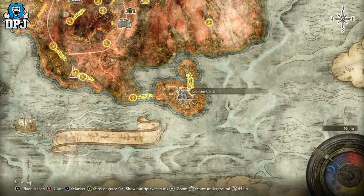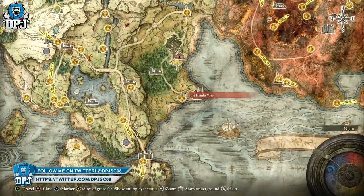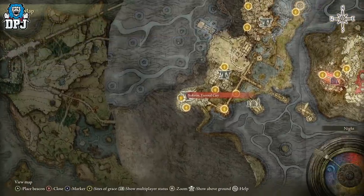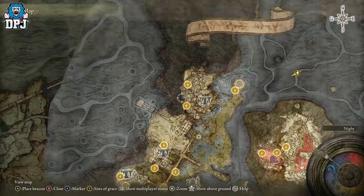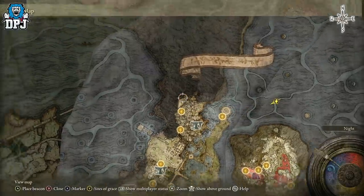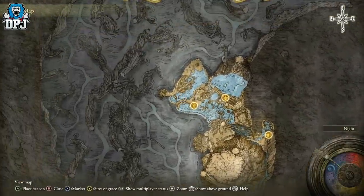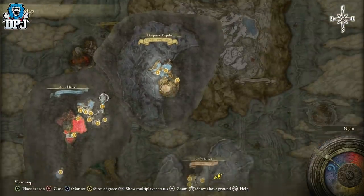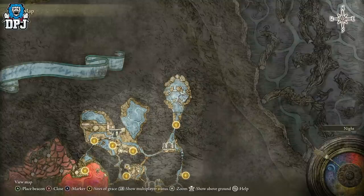That quest line starts at Redmane Castle - come here and kill Radahn, which opens up this well from Nokron City. You need to come here, make your way down to Nokron City, then come and defeat the Mimic Tear boss. Then find the Twin Gargoyles and kill them - at the end of their room there's a tomb that takes you to the Deep Root Depths. From there you need to come all the way to a tomb that takes you right up to the Ainsel River area. I have a video linked below - 13 Secret Paths - that showcases both of these routes.